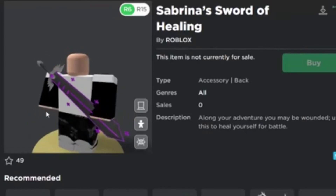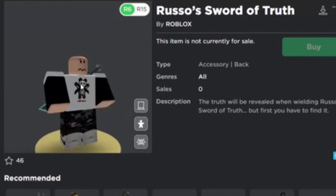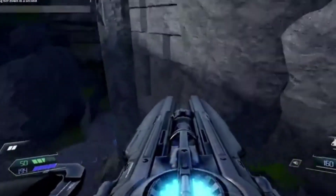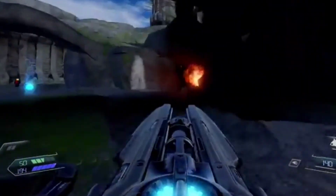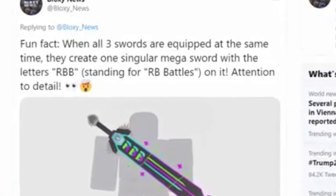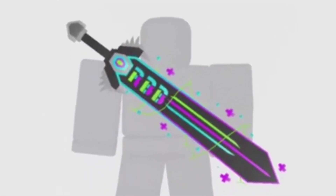This looks really really cool — Sabrina's Sword and Russo's Sword. Now at first I thought they were just cool swords, but there is a secret behind them. Bloxy News officially tweeted this out. Here it is — fun fact: when all three swords are equipped at the same time, they create a singular mega sword with 'RBB' on it, standing for Roblox Battles.